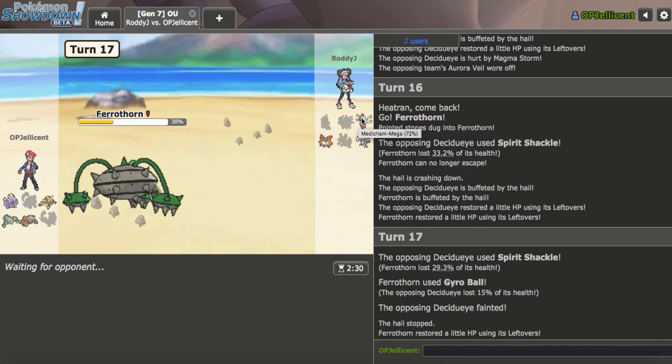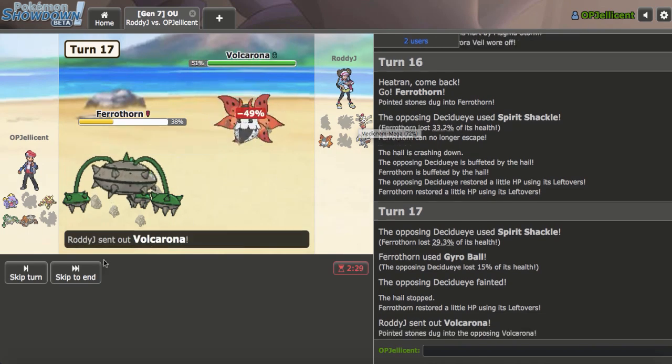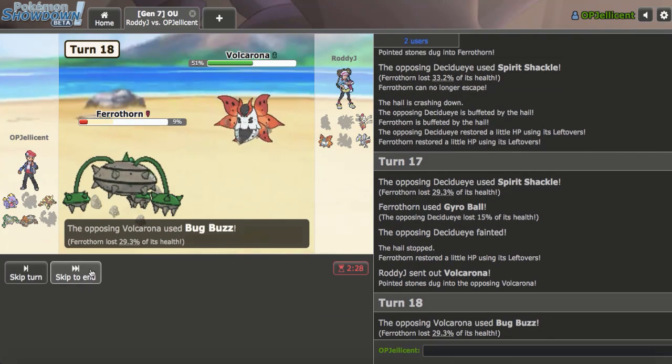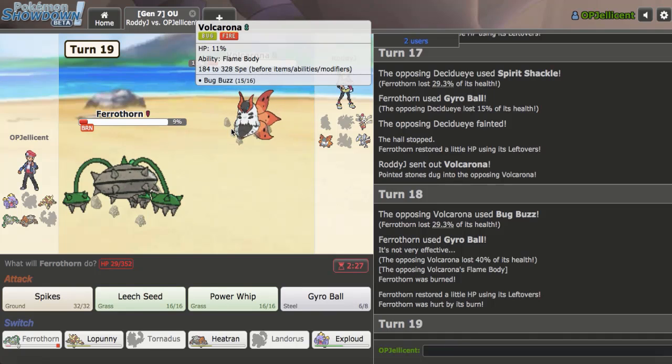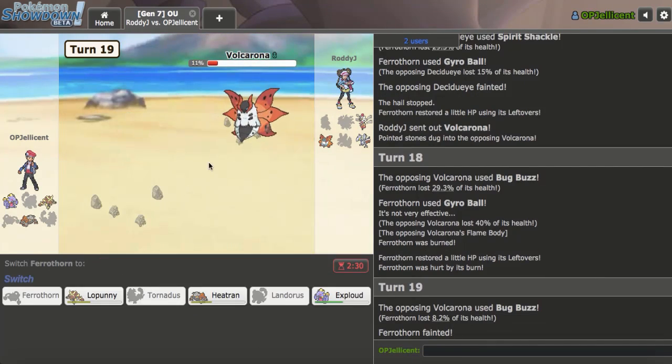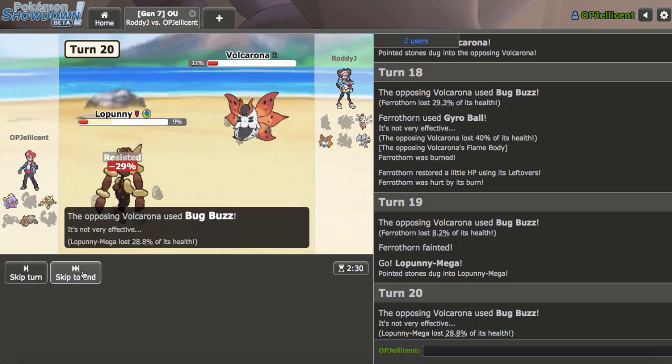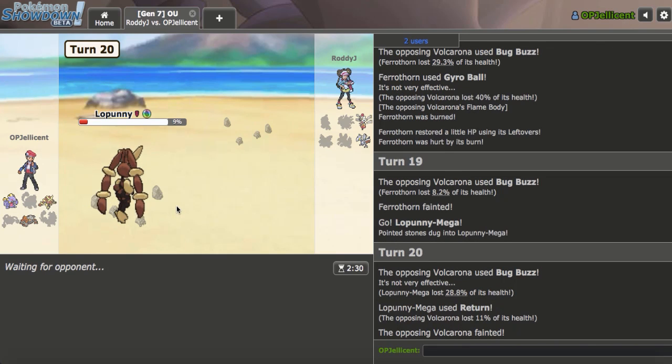Medicham would come back in at 66%. I'll check the damage calc. I just Gyro Ball — it should knock it out. My opponent actually goes for Bug Buzz. That burn is going to cost me the game, I think, unless they don't have Roost. They don't have Roost. I need to hope this doesn't get burned — that's very important. There's Scarf, but I lived.